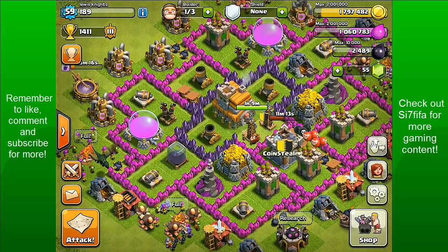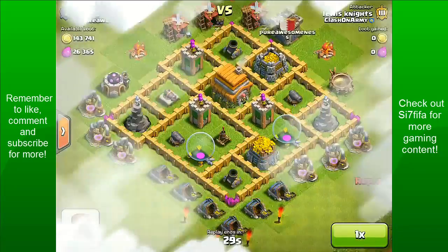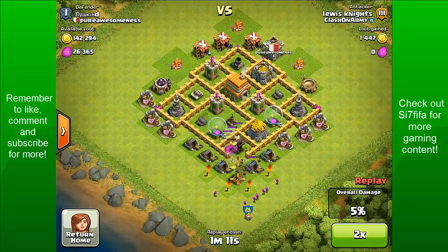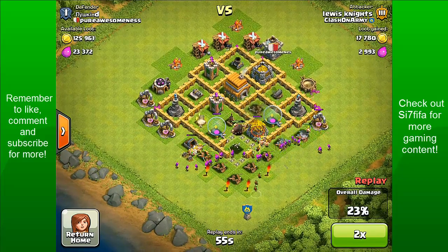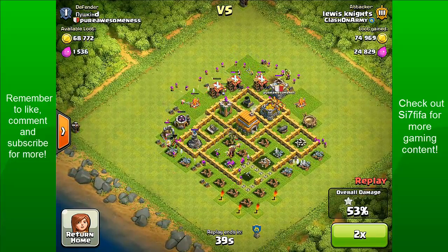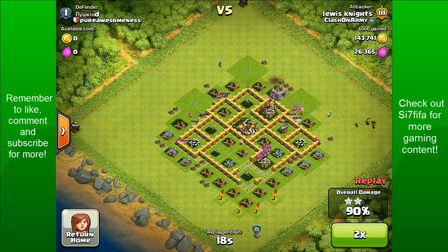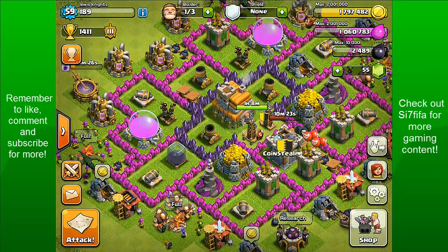We'll go ahead and look at one more. We did 100% this guy — I think this was a very weak base, but it's got a lot of loot so you can't really miss it. Placing my giants in as usual, placing all my wall breakers in, making a massive hole for all my other troops to get in. Placing my goblins straight towards the storage, barbarians on top with archers surrounding them, getting rid of the barracks and mortars. This is an instant three-star — he's got one cannon left. Then it was just the builder's huts in the corner — an easy 100%.